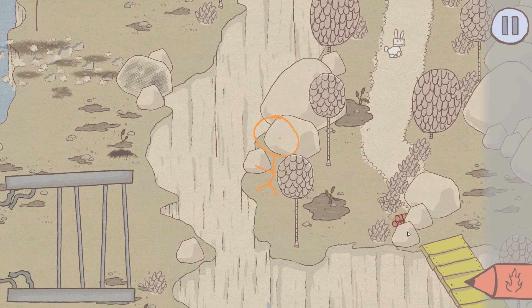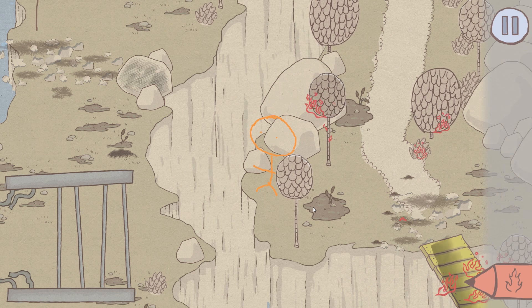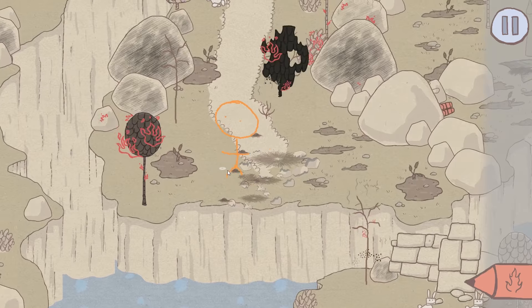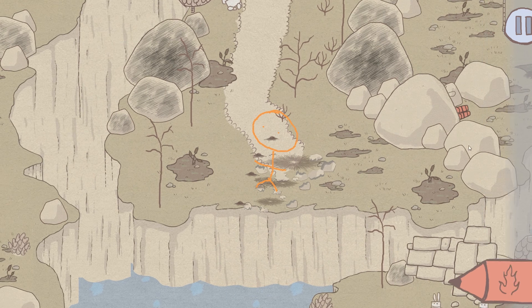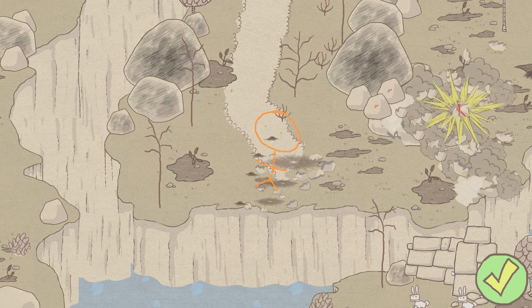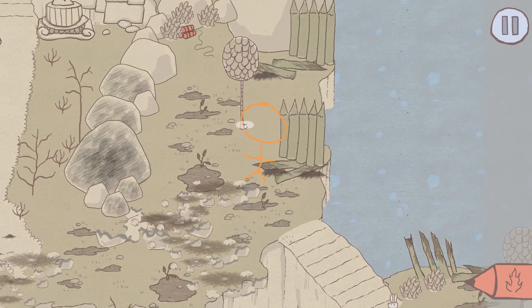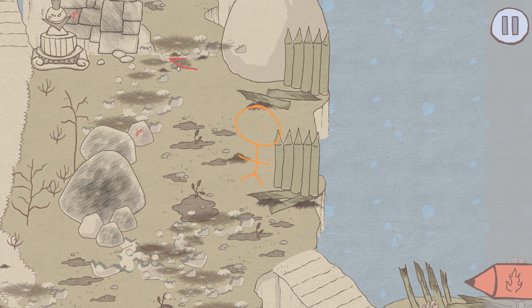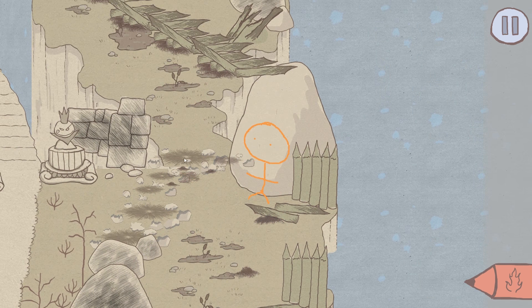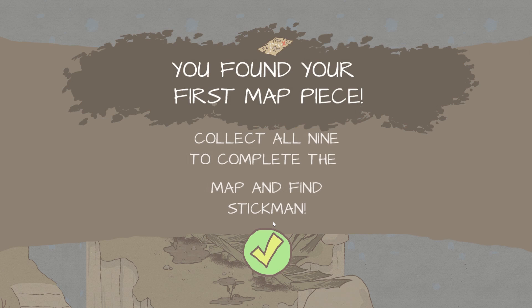There's more stuff — a little bit of TNT. This is gonna burn everything. Uh-oh, yikes. Okay, that didn't do much. There's more TNT over there. Okay, super secret area! Blow this up — watch out for the little jaggedy fire. You found your first map piece — collect all nine to complete the map!